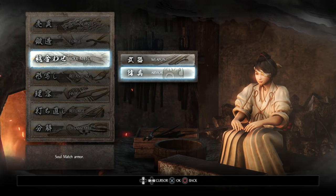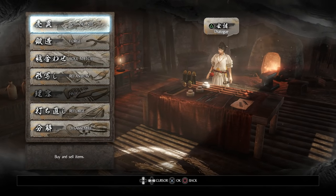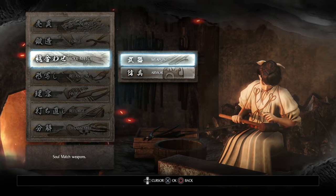The best thing for you to do is hold on to all those old weapons you get at the beginning of the game that are exotic, because at that point you can actually bring them back up. You can spec them up by forging them with weapons you have at a higher level.